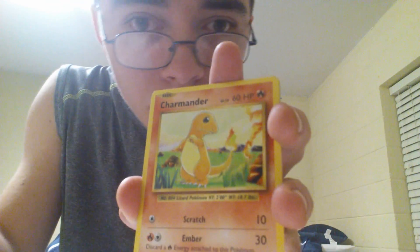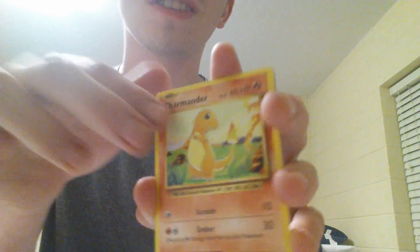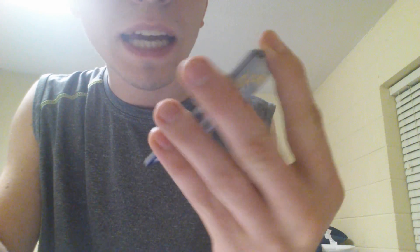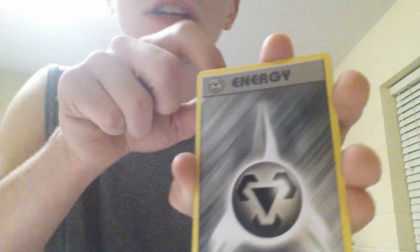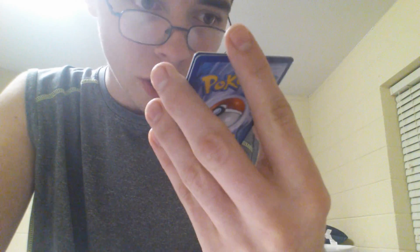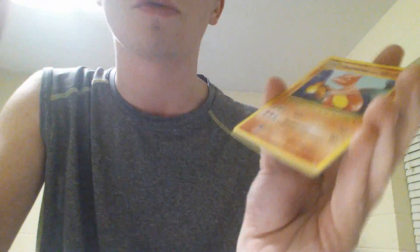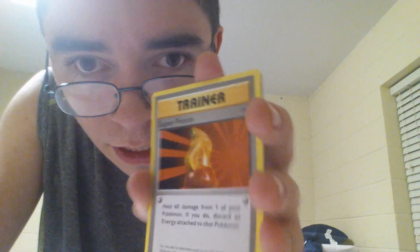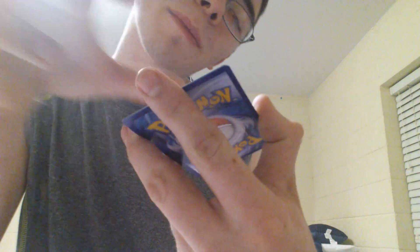We got a Rattata. We got a Charmander — he's so freaking adorable. We got a Ghastly. We got a Growlithe — Growlithe's looking dope as fudge. We got a Steel Energy — not bad. We got a Charizard Spirit Link. We got a Charmeleon. God, if we could get a Charizard EX, that'd be amazing. We got a Super Potion. We got a Machamp Break — oh my God. And then a freaking Mewtwo.